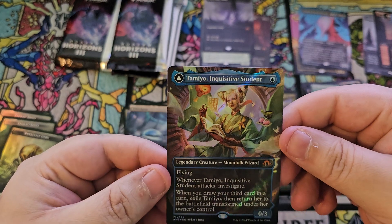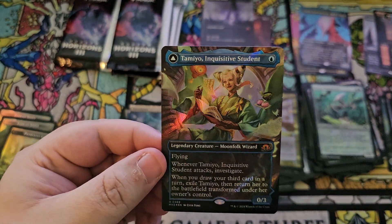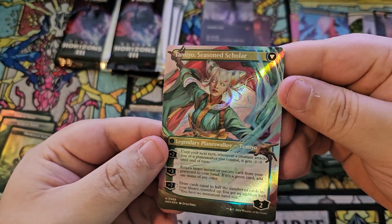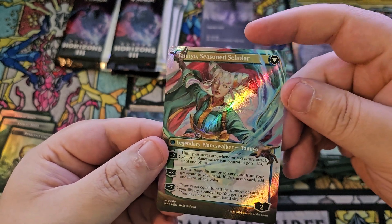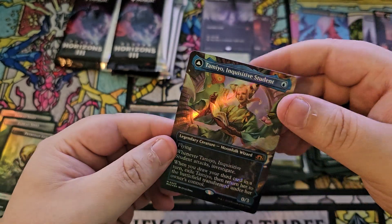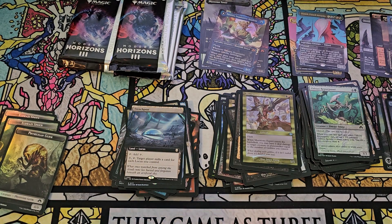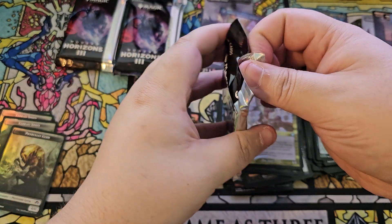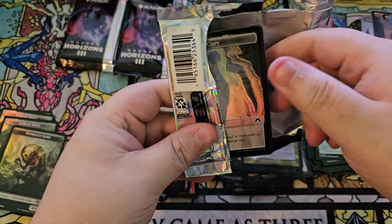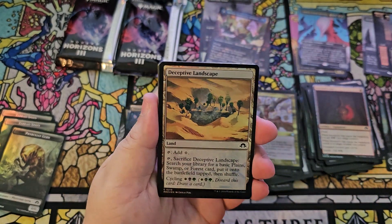A foil Tamiyo — that is so cool, and it's borderless. Wait — is this textured? Oh my goodness — it IS textured foil! You can kind of see it right there. Oh my goodness, I'm shaking. This card is sick. Don't touch it — that's awesome, holy crap! These packs are juiced. That is crazy, I'm shaking.